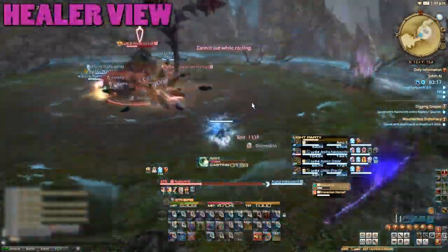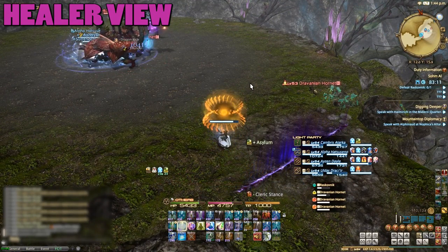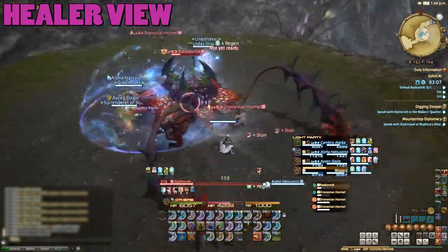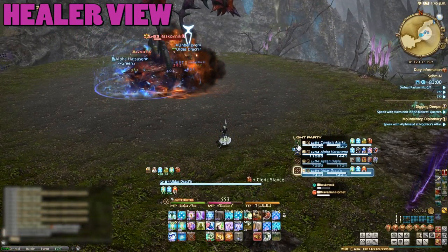Other than a few AoEs, the only thing to watch out for is when a player is marked with a big orange indicator. When this happens, the target player will be sucked in towards the boss just as he starts casting another AoE. This isn't a big deal and you'll have plenty of time to move out of it after being sucked in, but keep an eye out for it all the same.